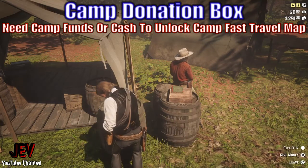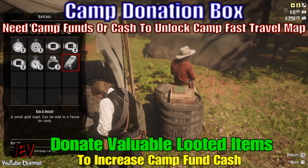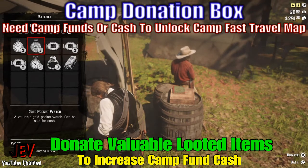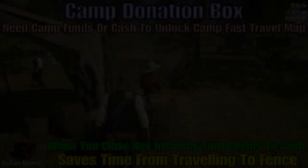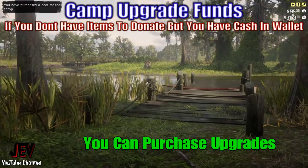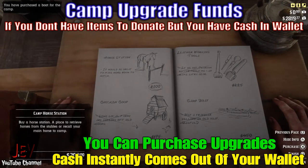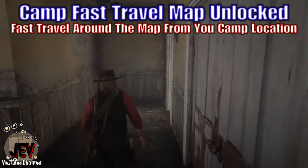If you need camp funds or cash to unlock the fast travel map, you can donate valuable looted items into the camp fund box — that will increase the camp fund cash. If you put valuables into the box, it will instantly turn them into cash for the camp funds, saving you a trip to a fence. If you don't have cash in the donation box, you can purchase upgrades with cash straight from your wallet; it will instantly come out as soon as you purchase the upgrades in the ledger.